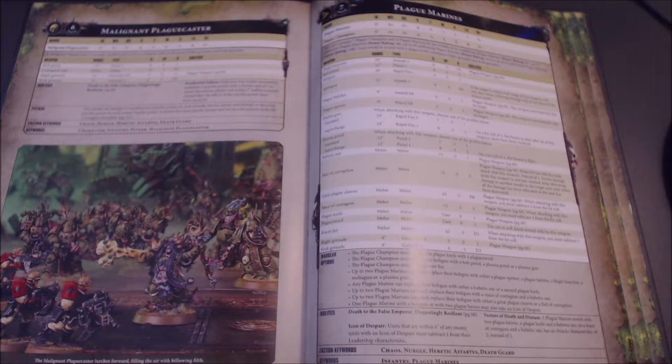The Mace of Contagion requires minus one to the hit rolls, but gives plus two strength, AP minus 1, and flat three damage. That's pretty good against heavy infantry like Terminators, Primaris, and Custodes. Against Custodes with Storm Shields, that AP minus 1 puts them to their 3-up invulnerable save already — and if they fail it, that's a flat-out dead Custode for three damage. The minus one to hit rolls is a downside you just have to deal with.